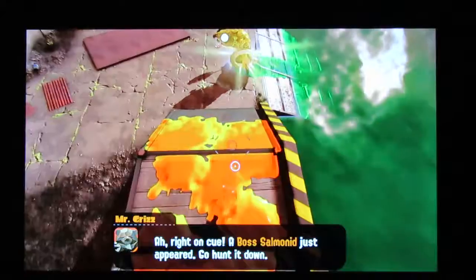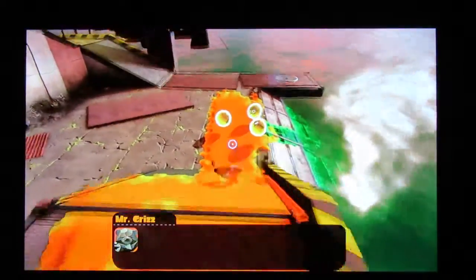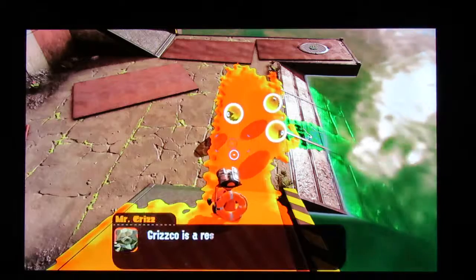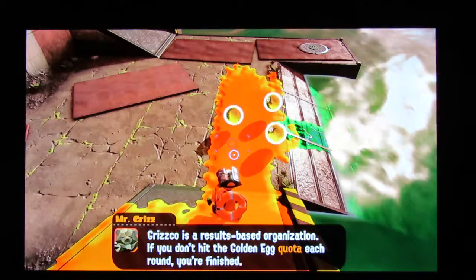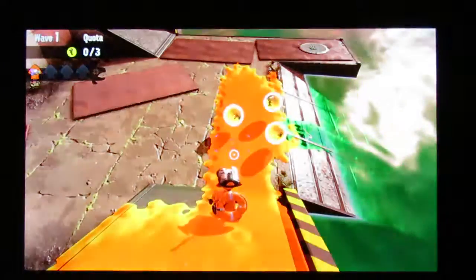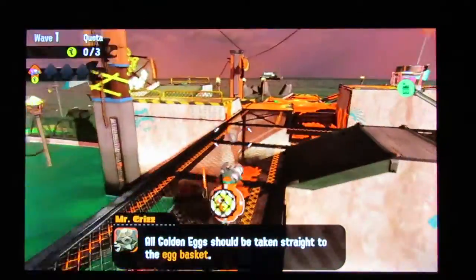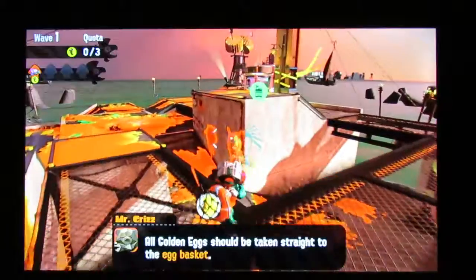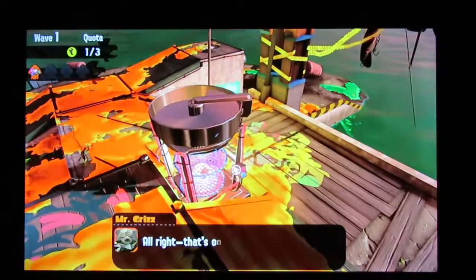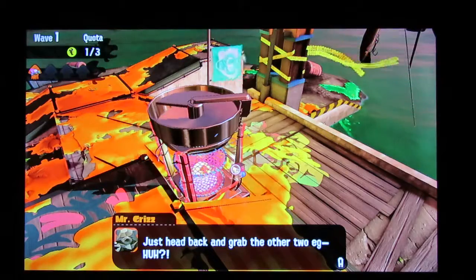There you are. Thanks for staying still. The Boss Salmonid dropped its Golden Eggs — touch one to pick it up. Grizz Co. is a results organization: if you don't hit the Golden Egg quota each round, you're finished. All Golden Eggs should be taken to the Egg Basket. That's one — your total is three, so you need to get two more. Just head back to grab the other two eggs.